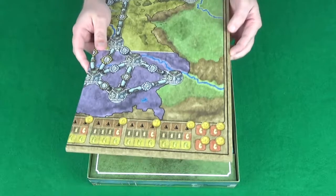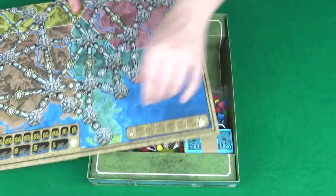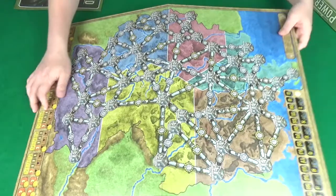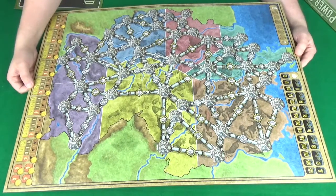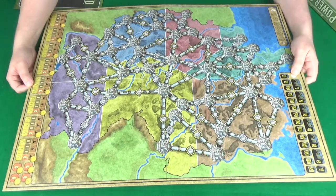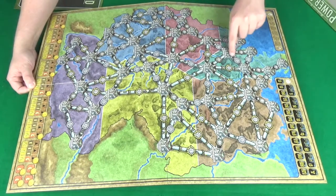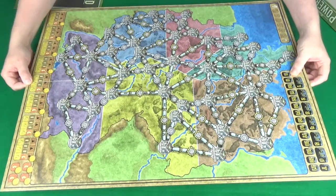And then this giant thing here is the board — it does have a very big board, and it is a double-sided board. So let's have a look at one side. I think it's like Germany — we've got Essen here, yeah, it's Germany.